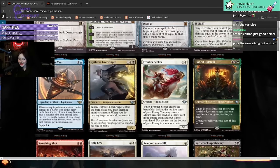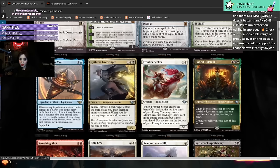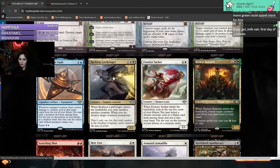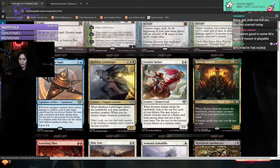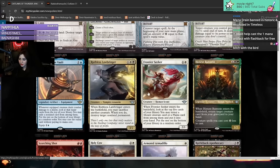Frontier Seeker - human scout. When it enters the battlefield, look at the top five cards of your library. You may reveal a mount creature card or a plains card from among them and put it into your hand. The rest go to the bottom of your library in random order. Feels a little limited-coded, but it reminds me of the girl with the horse - searching for planes and lands. She was probably going to rotate anyway so they have a new white creature that fetches a land - the girl with the bird this time, so girl with the bird.